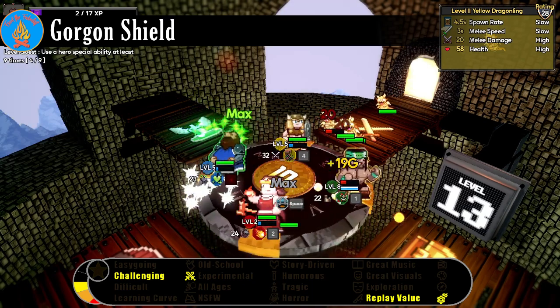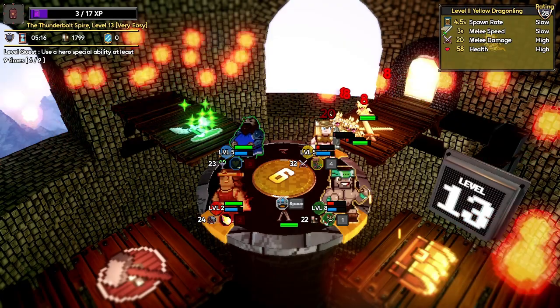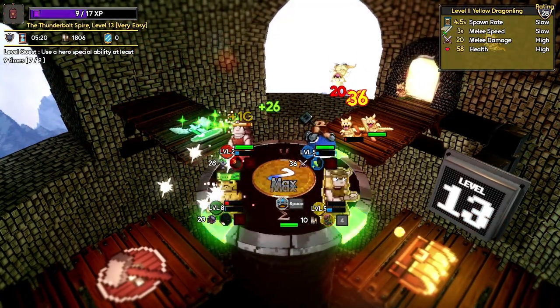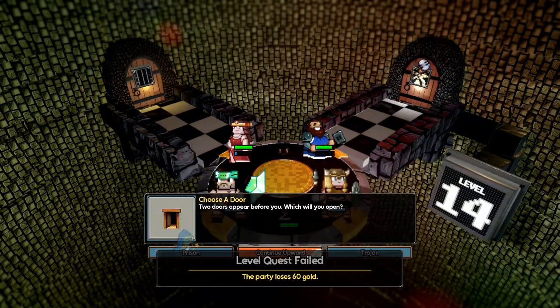Gorgon's Shield is an action strategy game with some roguelike elements. The goal is to take a party of up to four heroes and ascend a tower to kill Medusa. The heroes ascend on a rotating shield that they must protect from marauding monsters.